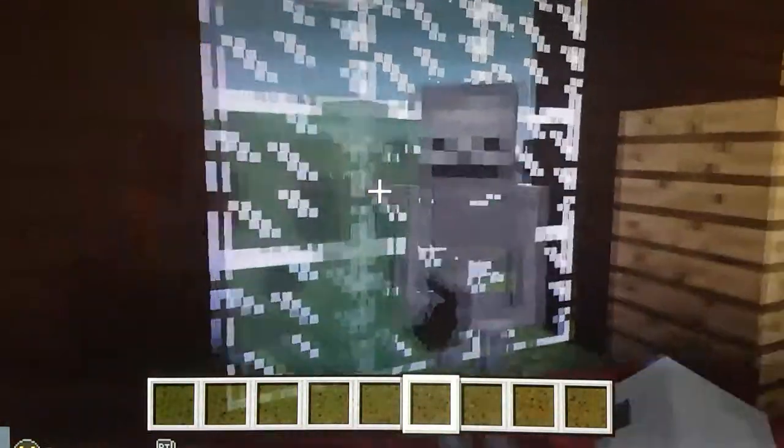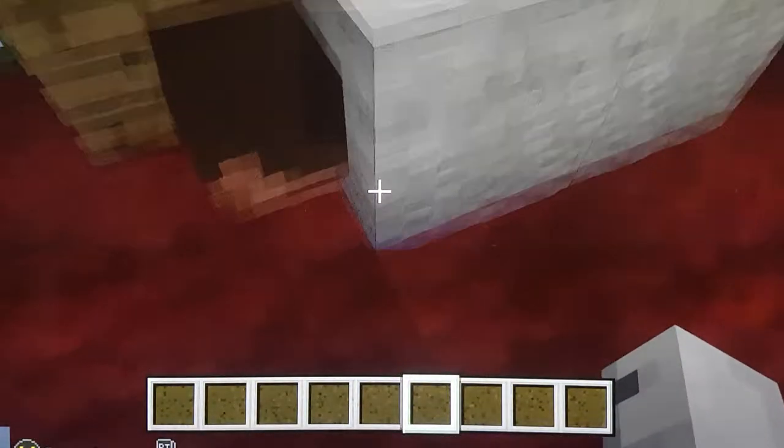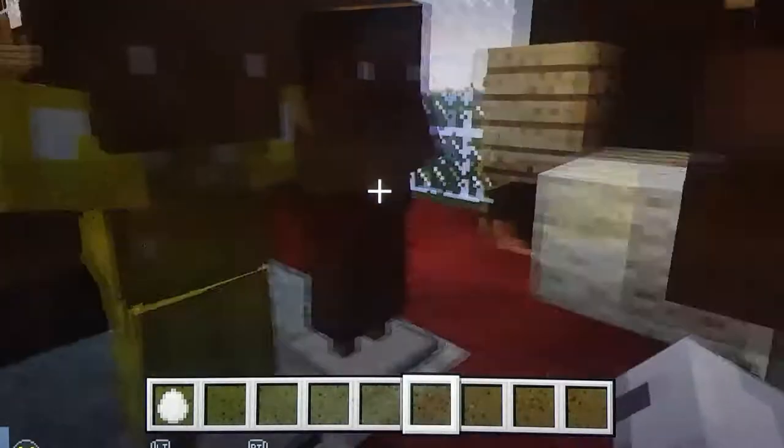Station 7: Jesus falls for a second time. There's him on the floor — same as the other one.